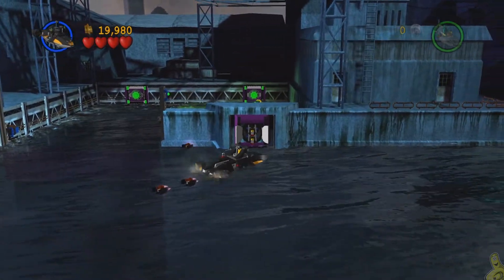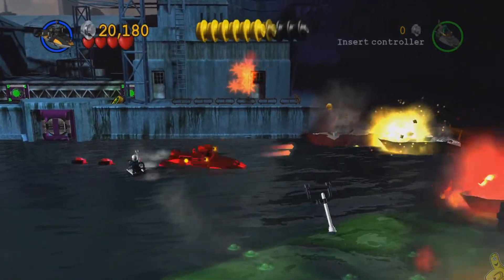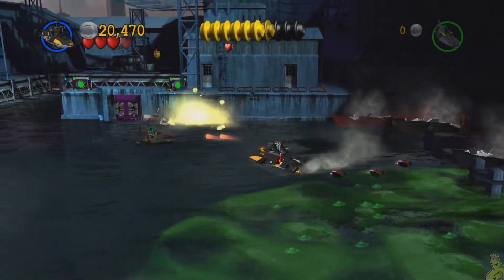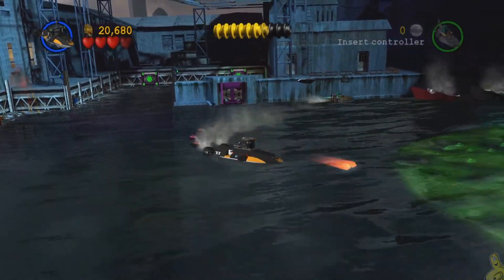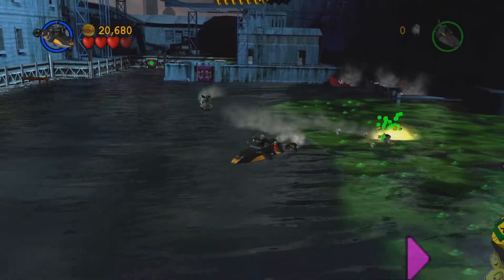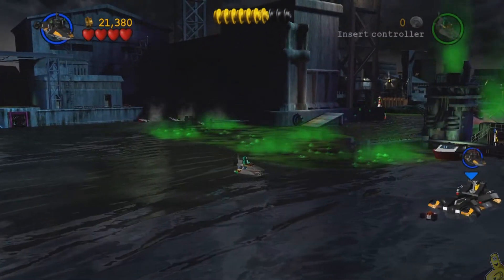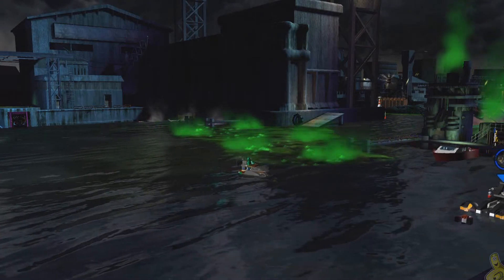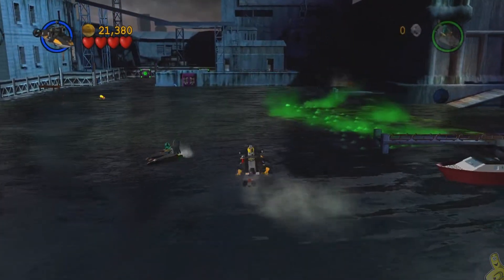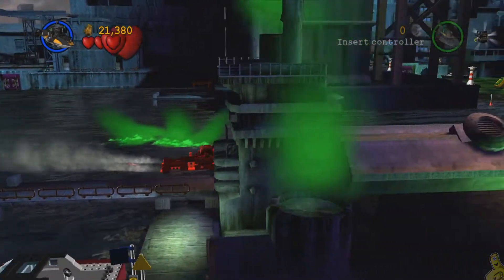That should give us access to this bomb dispenser. Go ahead and grab three bombs and start making our way, but first we've got to take out a few bad guys — some foes trying to slow us down. What we need to do is take out the two big barrels full of toxic sludge. Once we take those out they plummet to their doom and we should be able to sneak through.